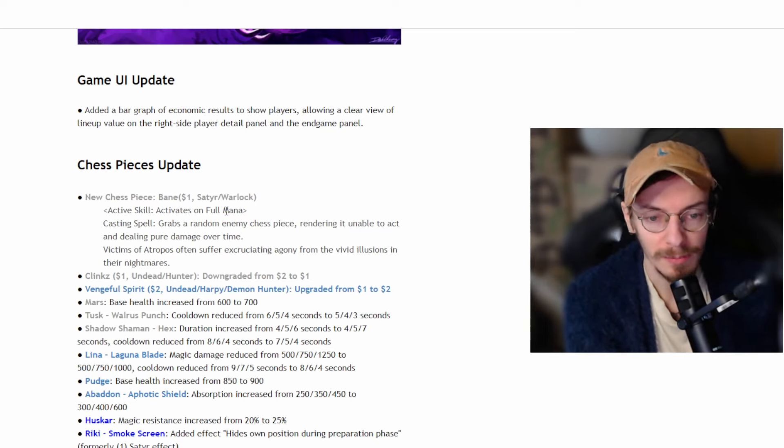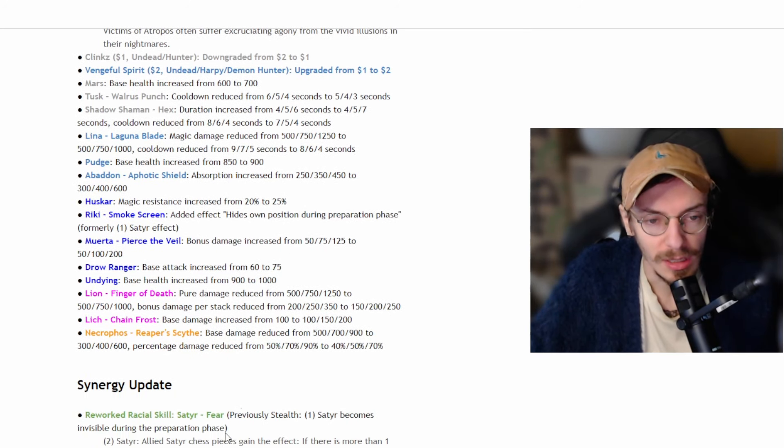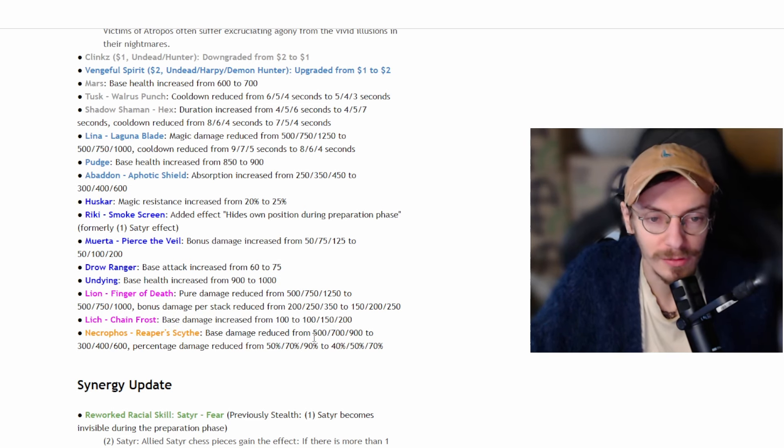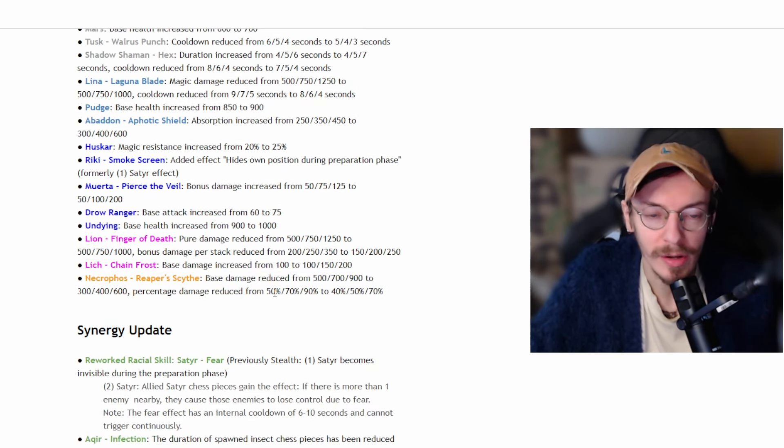Weta, Drow, and Dyna were also buffed. Lion's damage was changed as well — also losing the 1250 cap and also less damage per stack, so the Demon build is slightly weaker. You should still be able to play it, but it's a good change bringing it back a little. Lich got a buff, though no one's really going to be playing Lich. There was also a nerf on Necrophil. Overall, these are good starting changes, but not enough changes — there's been another patch.